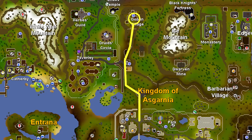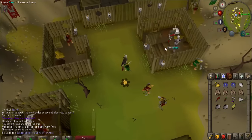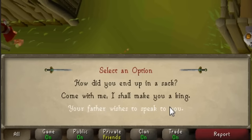Teleport to Falador and blow on the feather. Use the map provided to go to the goblin village that the feather points to. Head into the east house, right-click on the sacks in the house, and choose the open option. Sir Percival will pop out of the sacks and talk to you. Tell him 'Your father wishes to speak with you.'